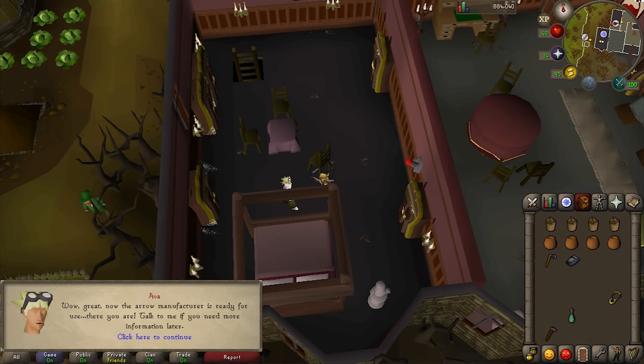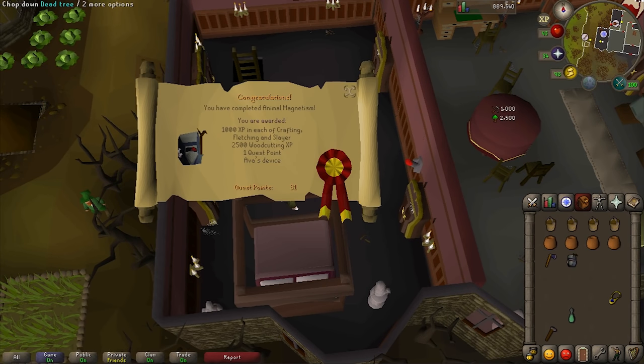Talk to her one last time and we will complete the quest. You'll either receive Ava's Attractor if you're under level 50 Ranged, or Ava's Accumulator if you're over level 50. Both of them recover most of the player's ammunition. If you die and lose it, you can get another one from Ava for the price of 75 steel arrows and 999 coins.